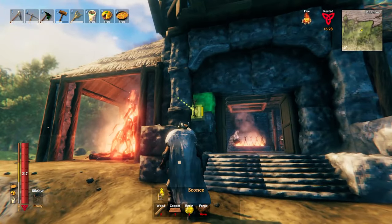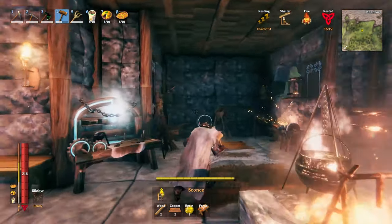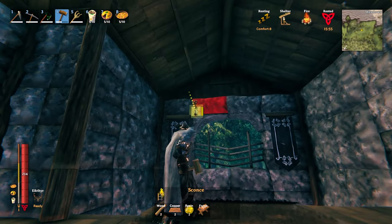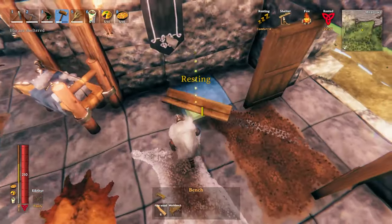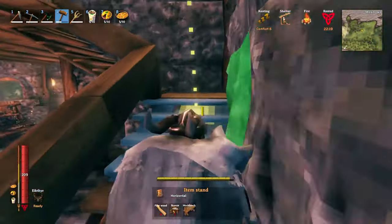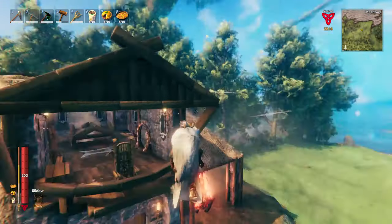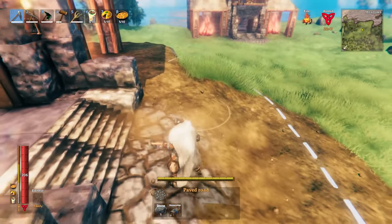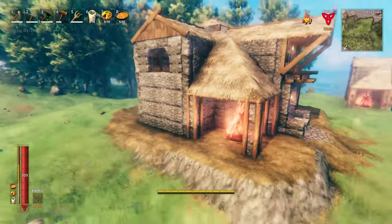That's pretty much it — now just go around and throw in the extra decorations, mostly sconces everywhere. I also threw a couple of benches down and an item stand on the tables upstairs with the Tankard on it. For the Moose trophy you need to kill a Moose twice, so feel free to do that if you want. You can also go around and put your stone paths in wherever you want and put the grass back where you flattened it. Thank you for watching — catch you in the next one.